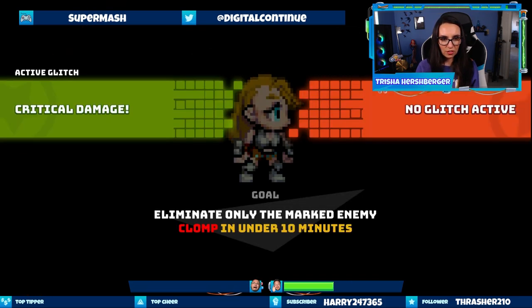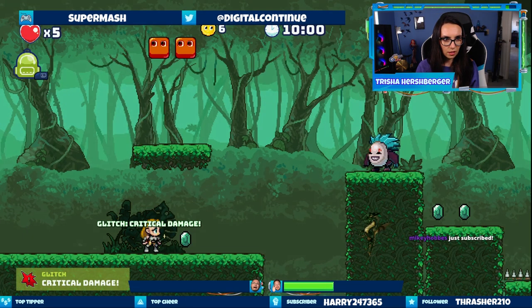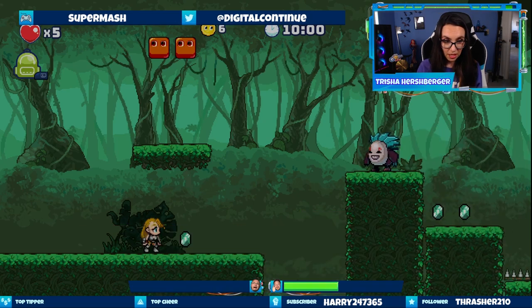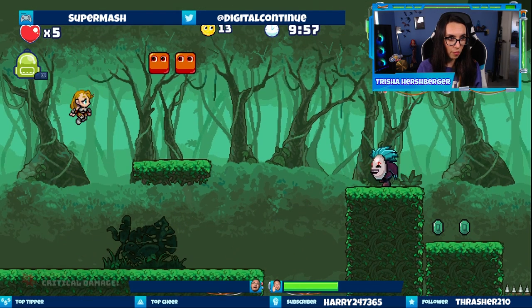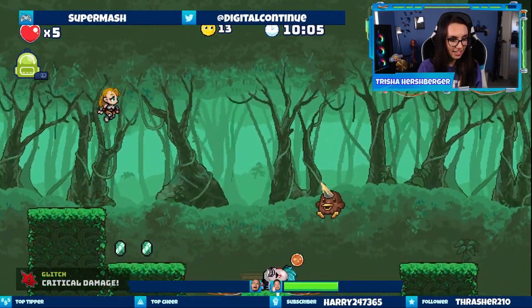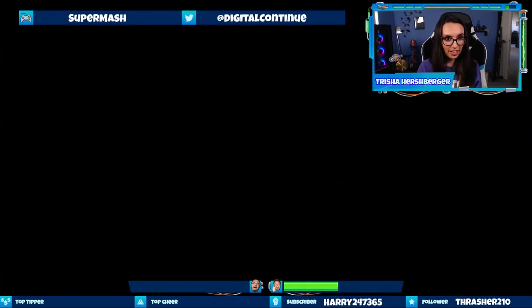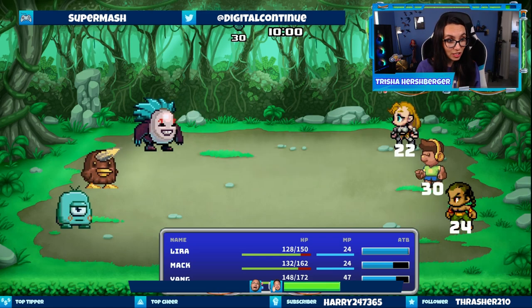Critical damage or active glitch? No glitch active. How did you trigger the critical damage? It triggered when I picked something up. Look how high I can jump! It's a side-scrolling platformer — what a jerk. I guess I can't bonk that thing on its head — and then we went into JRPG combat.